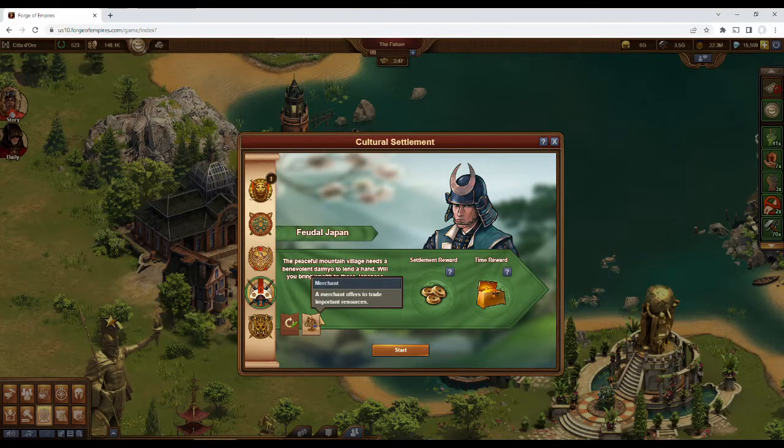You may have noticed this extra tab on the starting page of the settlement that wasn't there for the Vikings. Feudal Japan has a unique twist where you're able to unlock a merchant to trade goods with. We'll take a closer look once we're in the settlement, so let's get started.